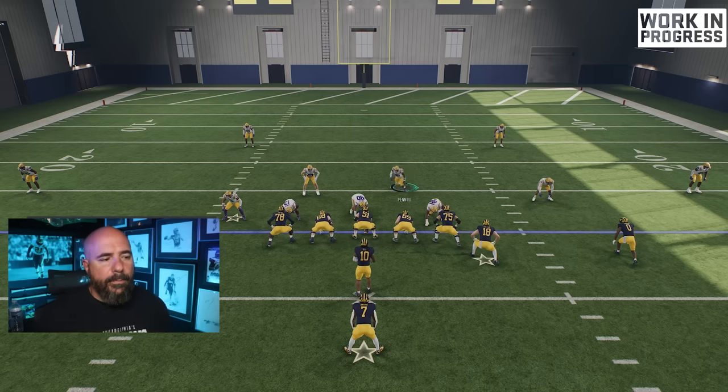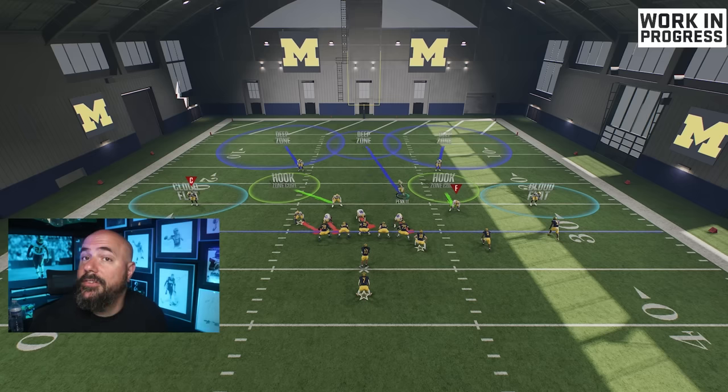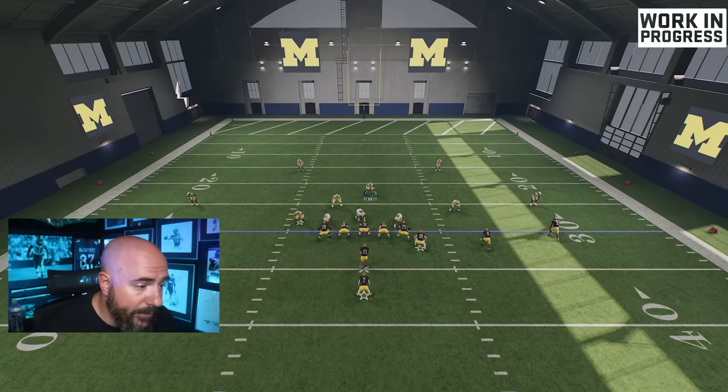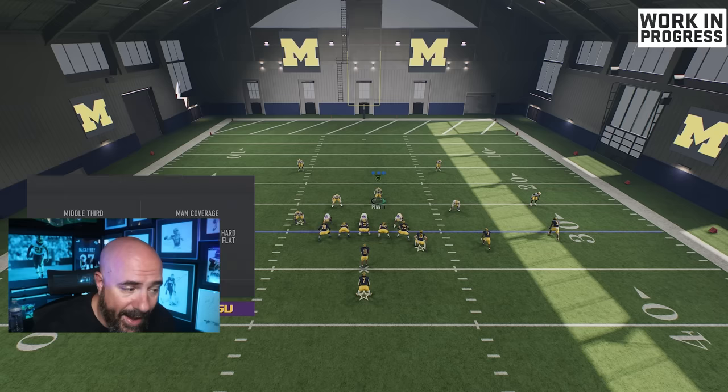If you switch off a linebacker who's blitzing, he'll just keep blitzing — no big deal. But for me, if I click off him, I want him dropping into a mid read, or going deep down the field to help tackle, or I'll put him in a spy so once I switch off him he goes after the quarterback. You can't have him in a blitz for this to work properly.